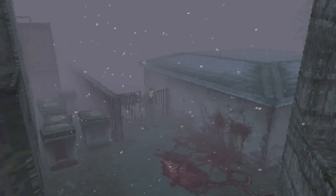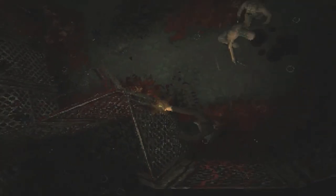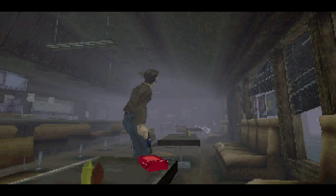Silent Hill was released in 1999 by Konami and the game follows the story of protagonist Harry Mason as he searches for his missing daughter in an eerie and desolate town known as Silent Hill. What sets Silent Hill apart from other horror games of its time is its emphasis on atmosphere and storytelling rather than relying on jump scares, building tension through its haunting soundtrack, chilling sound effects and unsettling visuals. The foggy and desolate town of Silent Hill is itself a character, with its twisted streets and abandoned buildings adding to the sense of dread and isolation. Silent Hill's narrative is also more complex and thought-provoking than many other horror titles of the time, exploring themes of psychological trauma, religious fanaticism and the consequences of human sin, challenging players to think beyond surface-level scares.